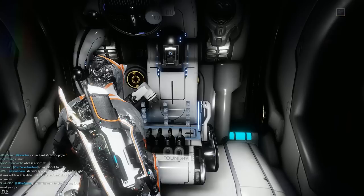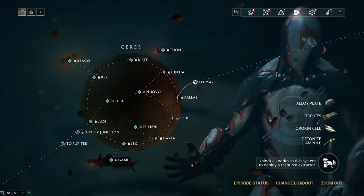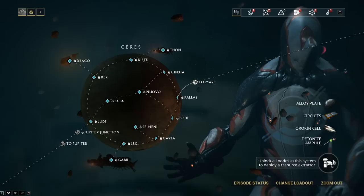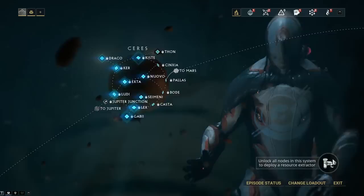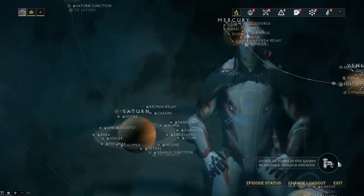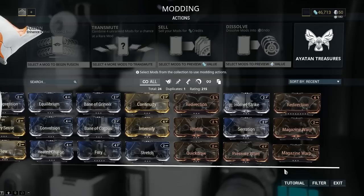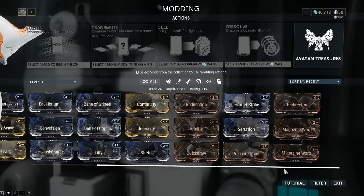Down a ramp to the right is your foundry — here you can build absolutely anything you have a blueprint for, if you have the resources. Weapons, Warframes — it's pretty easy to work out. If you ever need to find resources to make something from the foundry, mouse over the extractor icon on the bottom right of the screen — that'll tell you everything you can farm from that planet. Each planet has its own different resources that drop when you're doing missions there. Across on the left is your mod station, which is going to be really important.